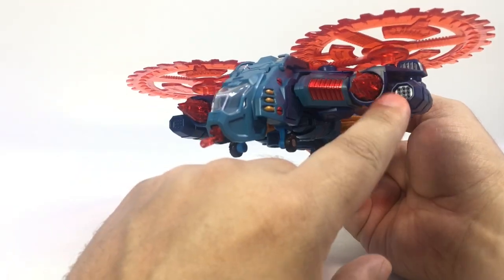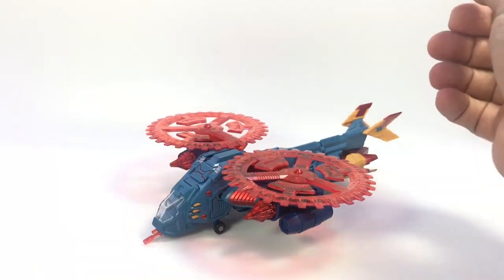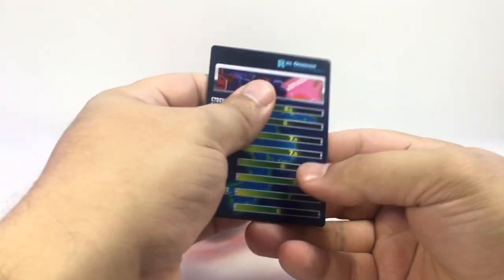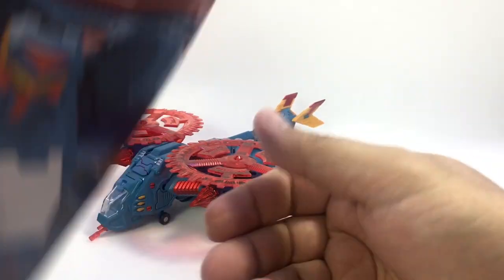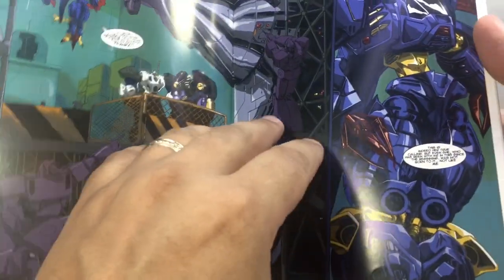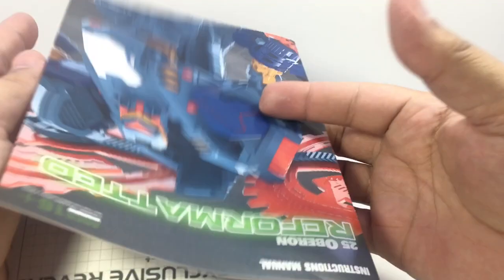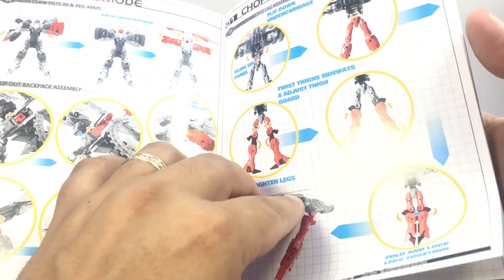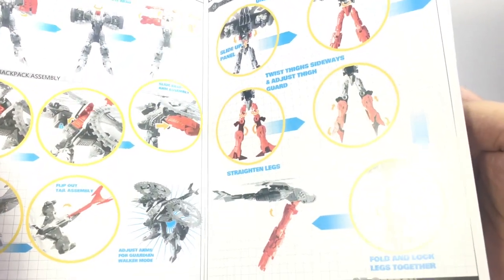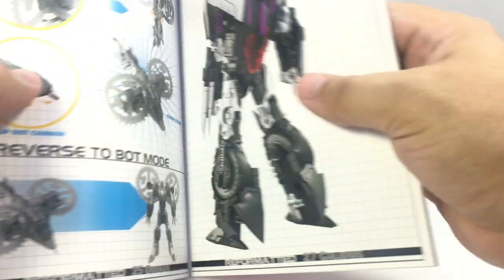He's got these little missile pods that go on to his arms. He comes with his bio card, all of his ranks, as well as his comic book where you see some cameos by some other characters and his little comic story. Then of course his instruction side of things, which is more or less the same as the previous release.